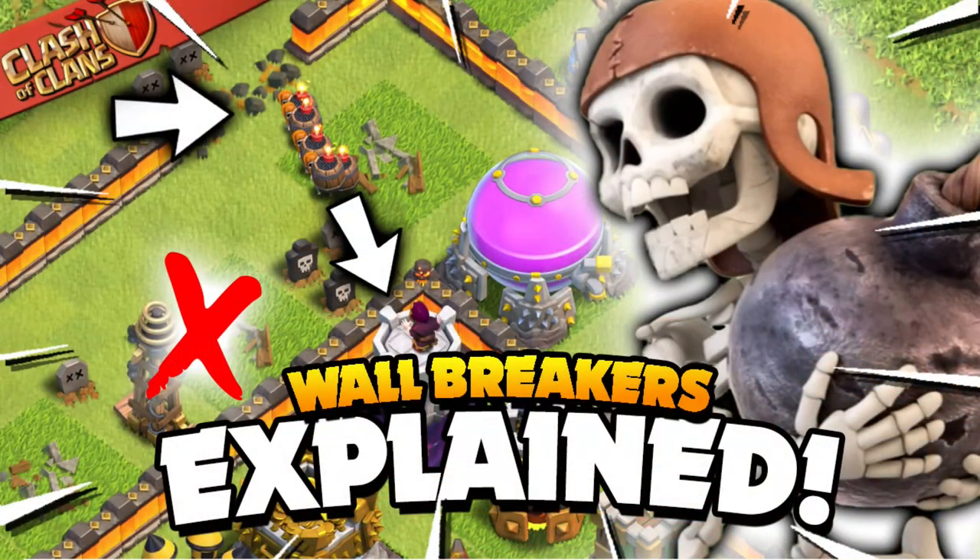I would highly recommend the super wall breakers on the outside of the base. They're a little bit trickier to get in and for eight housing space you probably only want to break two to three layers — then think about using jump spells — but they are very reliable and I highly recommend using them. I actually did a video, 'the wall breakers explained,' which gives you much more depth on how to use them since they share the same AI as the regular wall breaker.